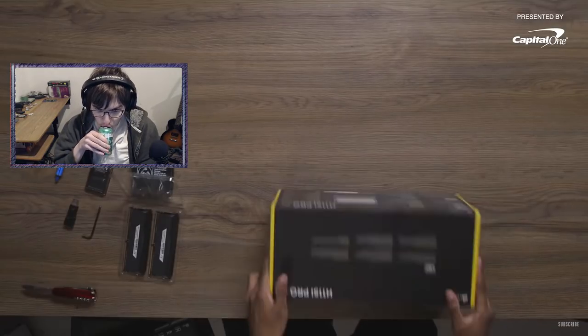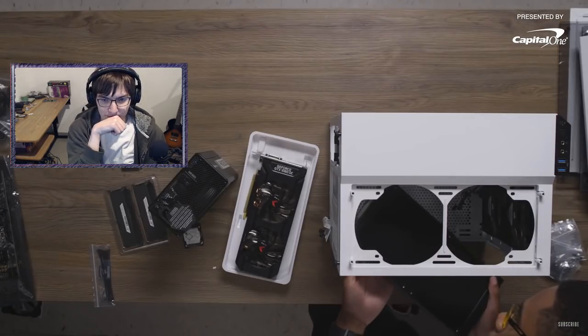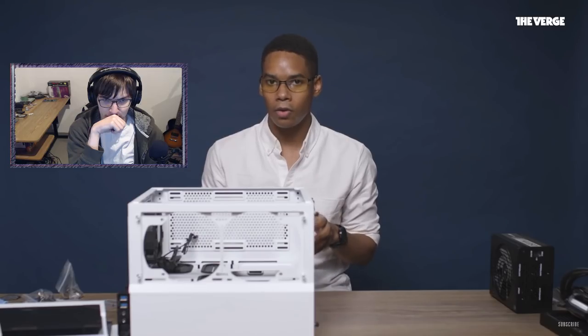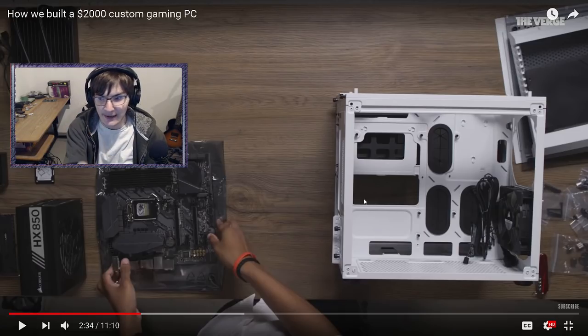Unbox your parts, isolate what you need, place items into the case to make sure they fit, then start working. Now we're installing the motherboard. Some notes: motherboards are really delicate, be careful. Screw in with confidence but don't overtighten or you could crack the board. I have never cracked a board - just don't be a dumbass, really.